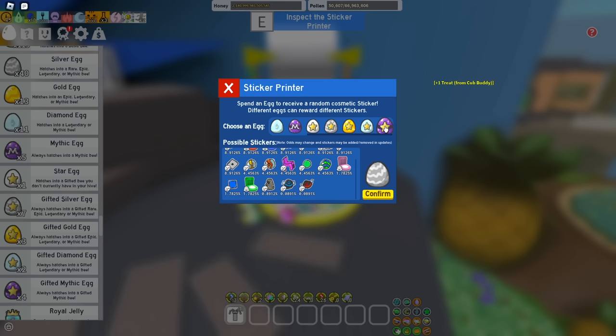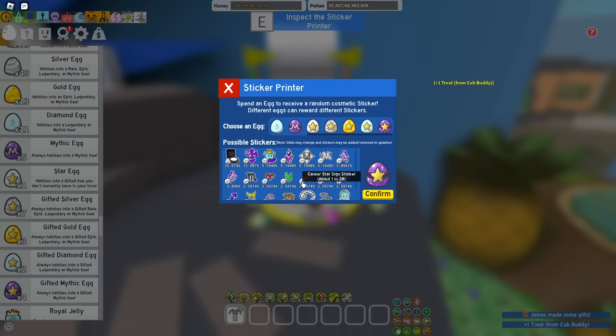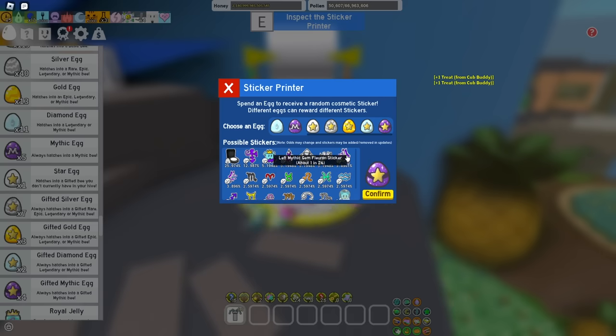I want to jump all the way to this one and see, but I'm scared to accidentally click something. Star cub skin, one in 77. Cancer star sign sticker, Capricorn star — these are like astrological signs. That's kind of cool.